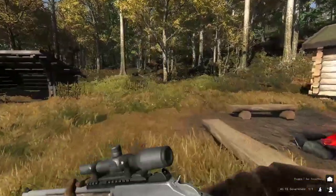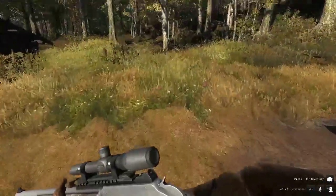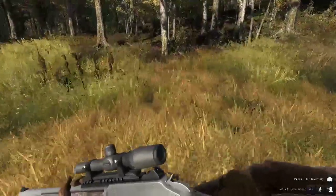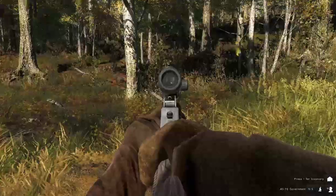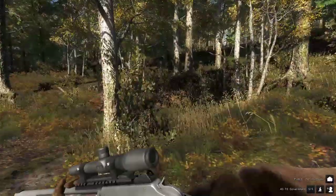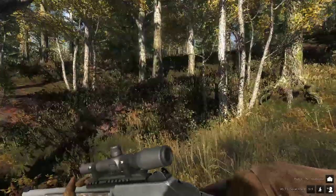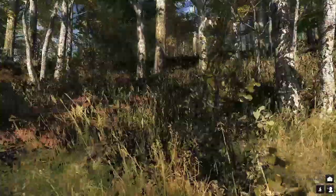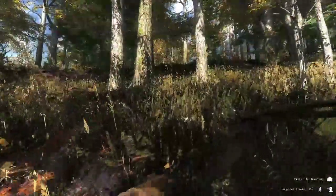Weapons of choice for this hunt: the .45-70 lever action, because it has that awesome almost Beefalo-Bart-looking emblem on the side of the receiver — got to have it. I've got a shorter range scope on it right now, and I brought the 5.5x20 longer range scope just in case. And the ever-trusty Snakebite bow — single pin.